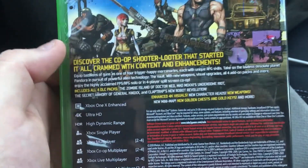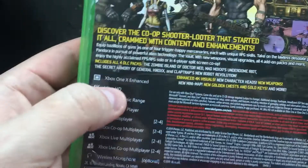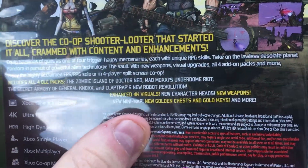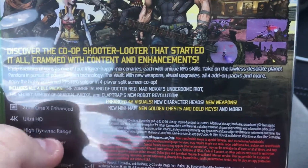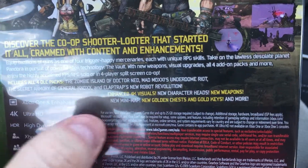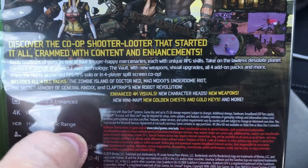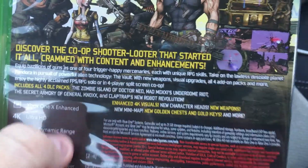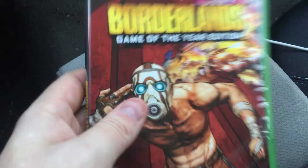As you can see on the back: action RPG meets first-person shooter — discover the co-op shooter-looter that started it all, crammed with content. It comes with all the DLC. Here's what's new in the enhanced edition: 4K visuals, new character heads — so the customizable heads from Borderlands 2 and the Pre-Sequel will be available here — new weapons, a new mini-map feature, new Golden Chest so you can use shift codes, and more.